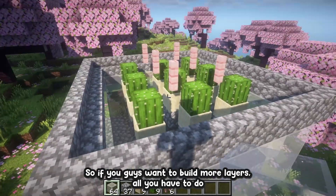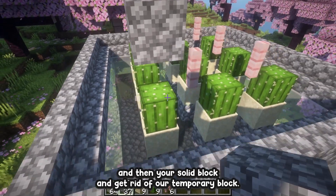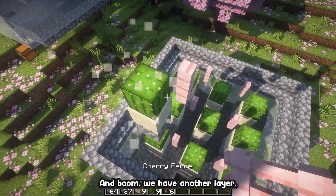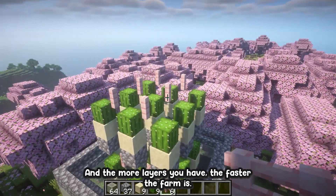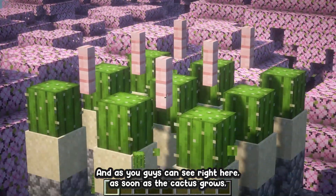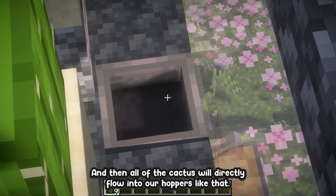If you want to build more layers, all you have to do is place a temporary block on top of the cactus, then your solid block and carry it over a temporary block, and then repeat the steps we just did. We have another layer. If you're wondering what two layers looks like, it looks like this — the more layers you have, the faster the farm is. As you can see, as soon as the cactus grows, it'll be automatically harvested, and all of the cactus will directly flow into our hoppers.